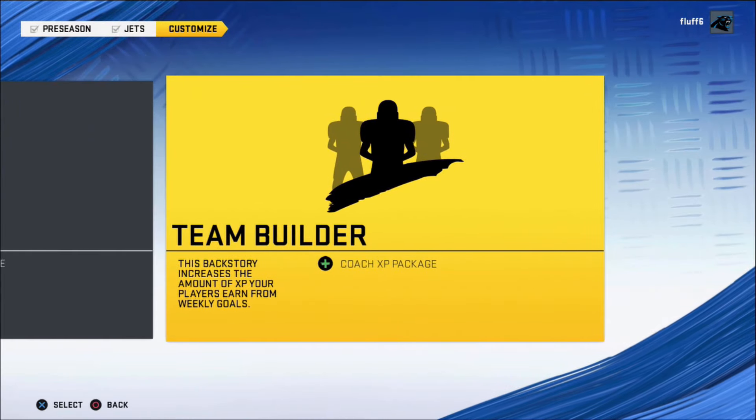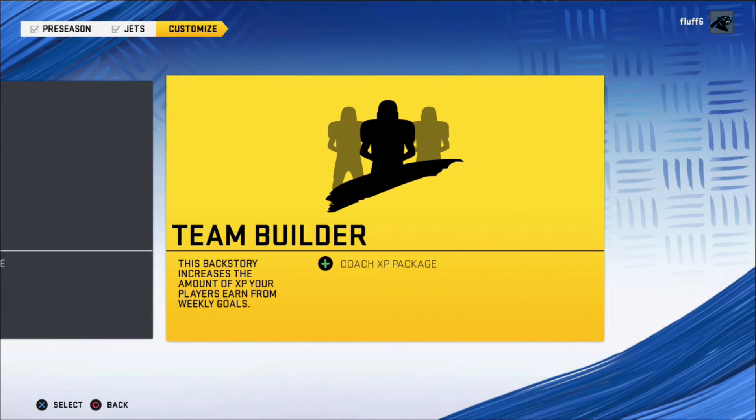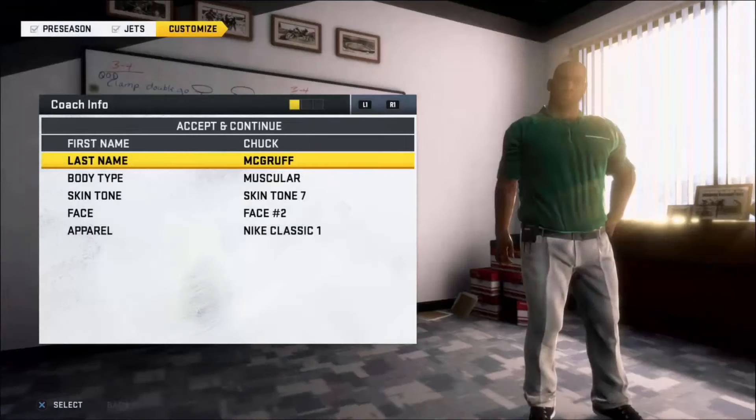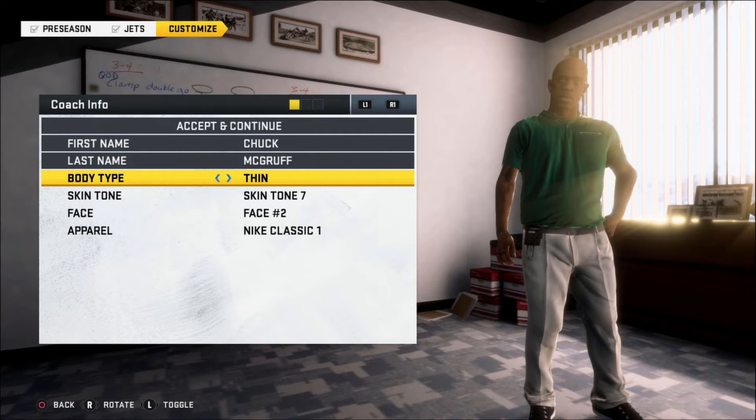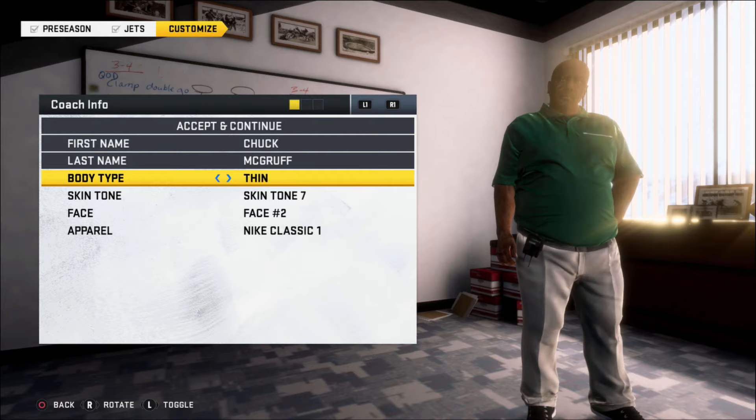We're gonna build this team from the ground up. It's gonna be mostly draft-focused with fictional draft players — we're not gonna dip into free agency to get all those big-time names because it's gonna make things too easy. So first, we're gonna pick out the body type for Coach McGruff.